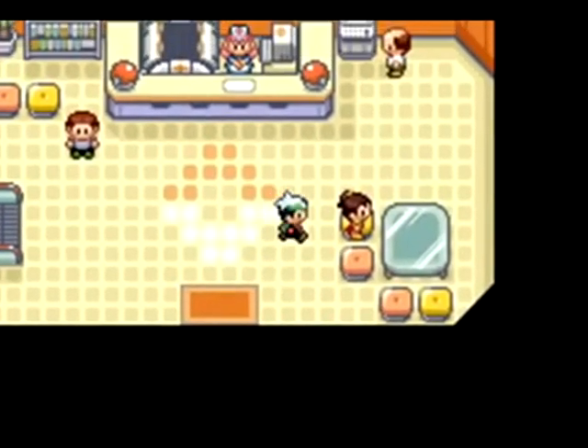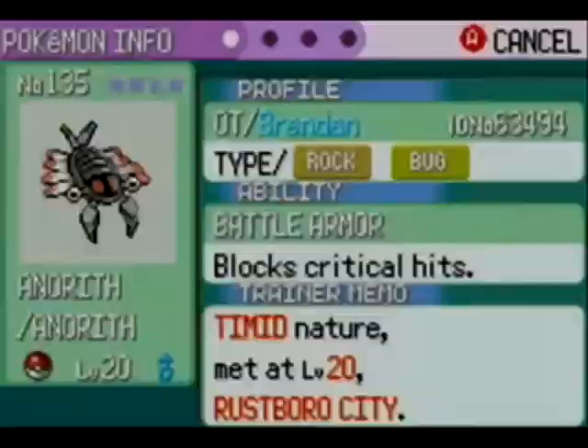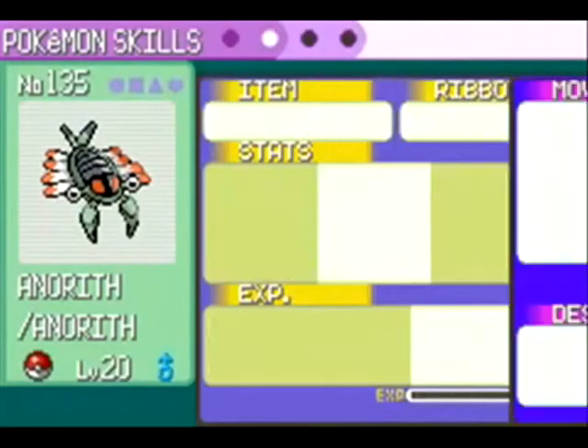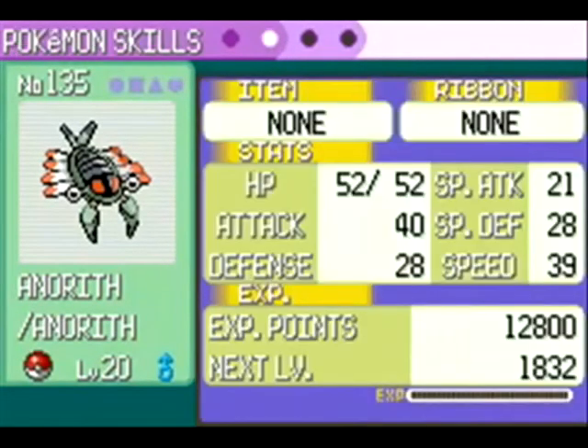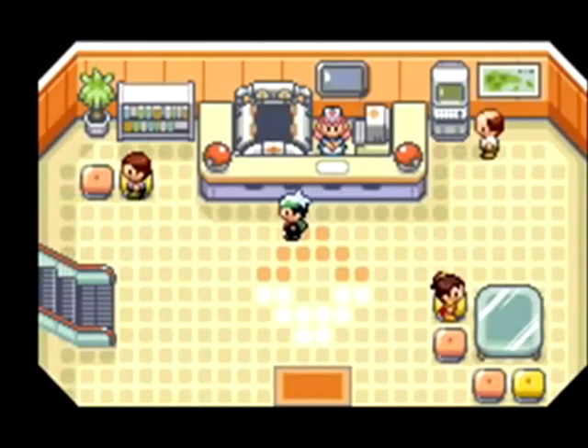Then you go to the Pokemon Center to get it out of the PC. And there you have it — that's your fossil Pokemon. Well, that's all for now. Stay tuned for more. Subscribe, like, favorite. Bye bye.